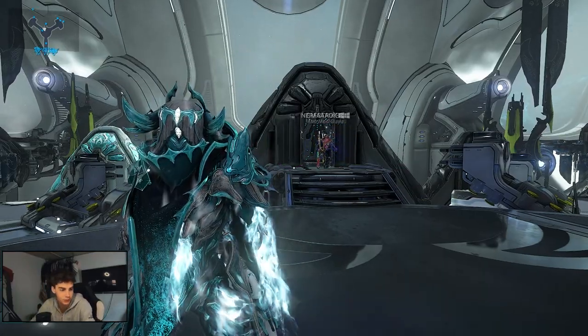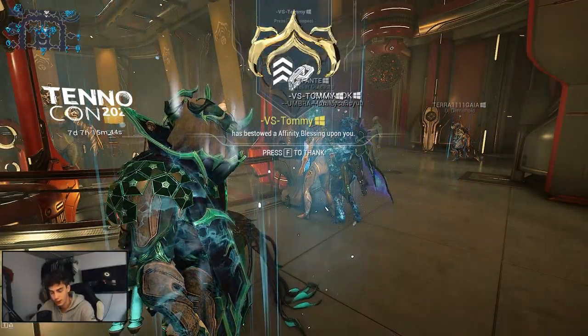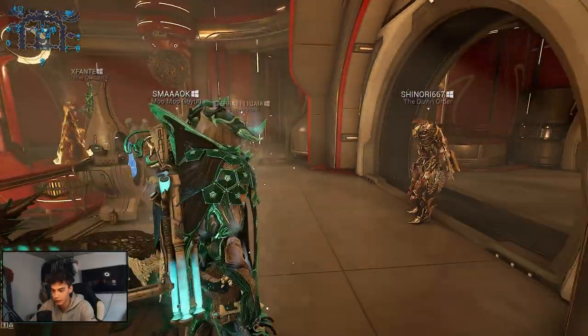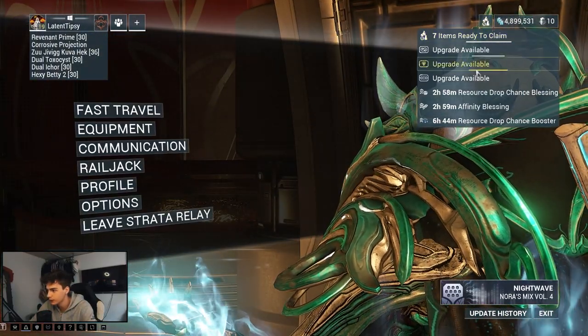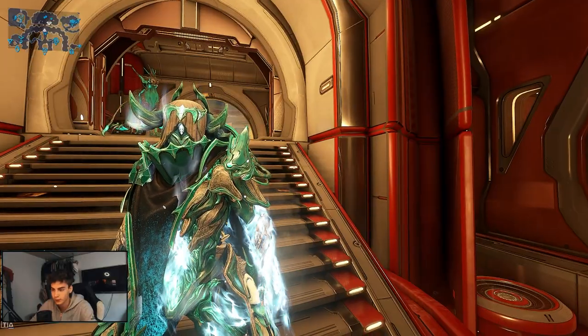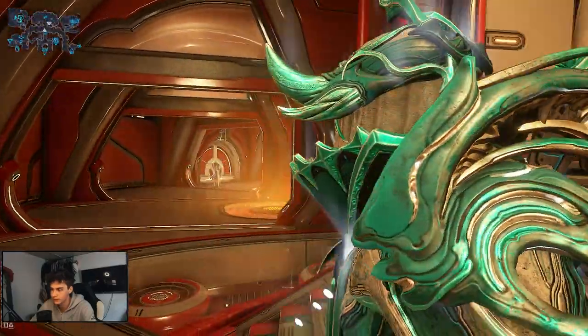The affinity blessing will basically help you level up your items quicker in the game. We've been AFK for a little bit and we just got an affinity blessing — that was awesome. After about five minutes AFK, we got a resource drop chance blessing and an affinity blessing. Getting that affinity blessing from the relay is basically what we want, because that means we can level up our Arc Wing quicker.